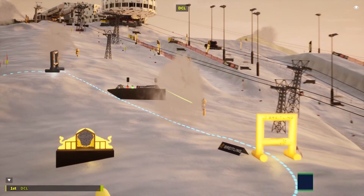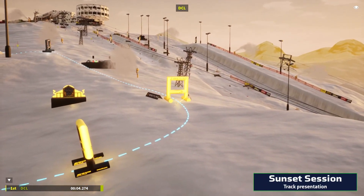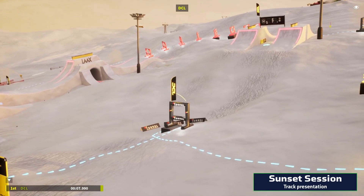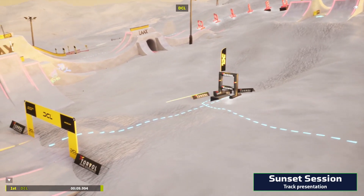Sunset Session is a high-speed track around the legendary Lax snowpark. Early on, pilots are able to test the drone's top speeds only before reaching the DCL jump section.